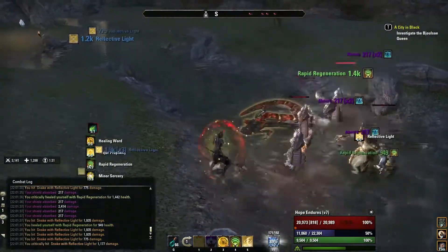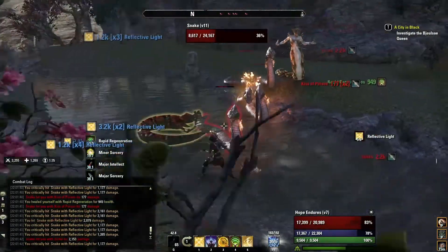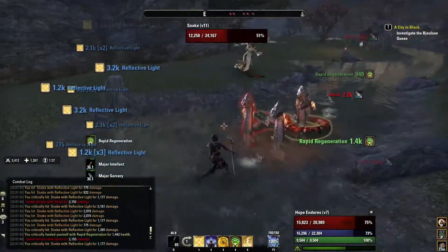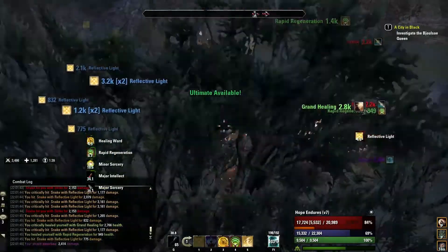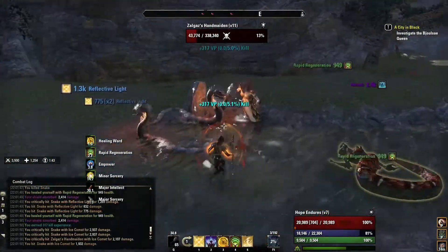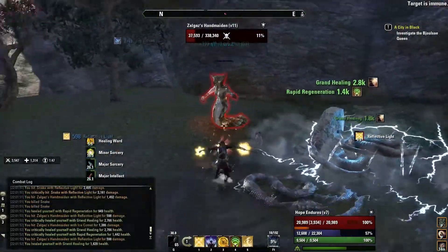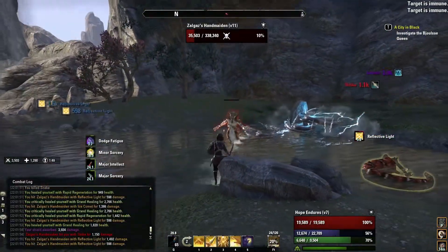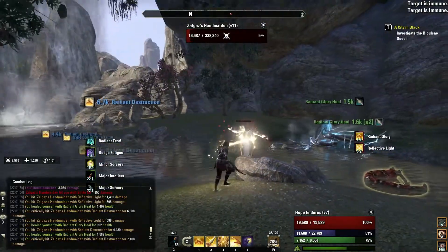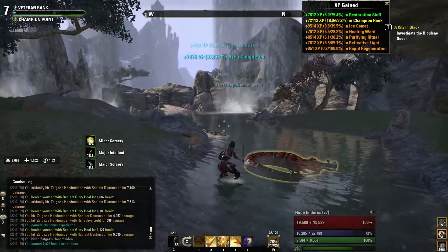I switch back to the defensive staff and my existing attack pattern: throw out some damage if I'm in good shape, get the Healing Ward up, get the regeneration up, use an ultimate to get rid of the snakes and the minions, then go back. Now I can switch to offense again. The execute finishes the final boss off nicely.